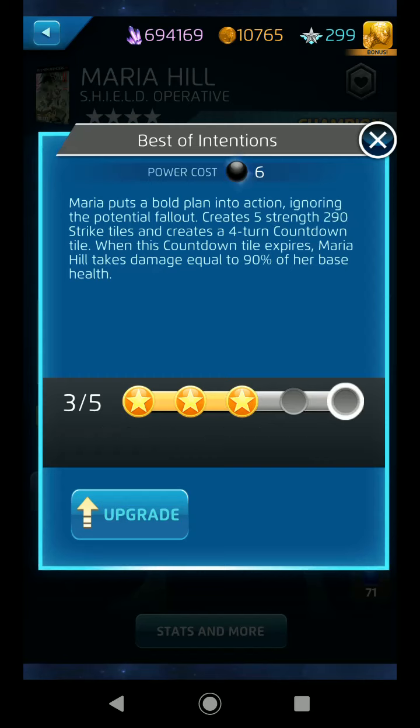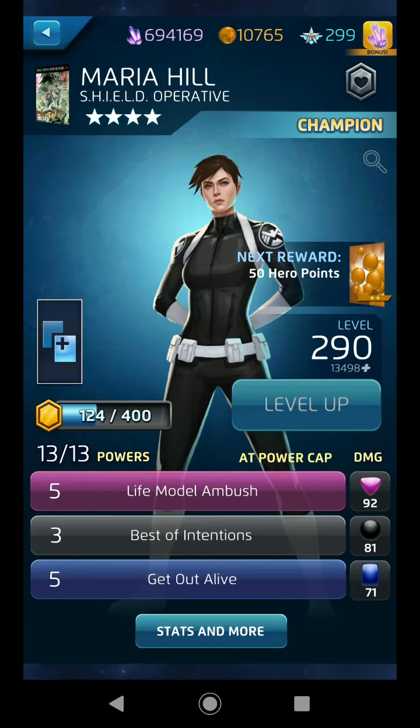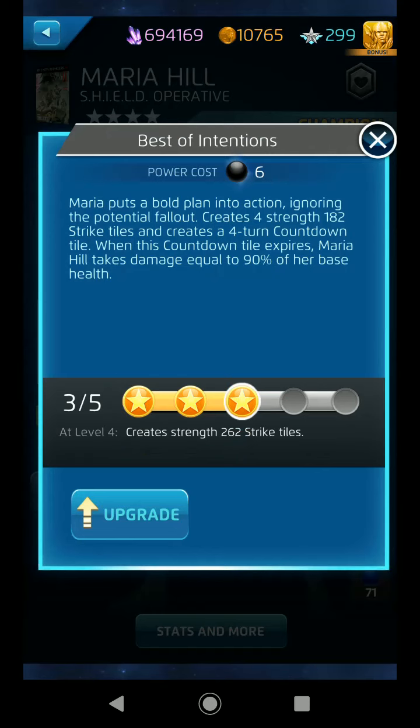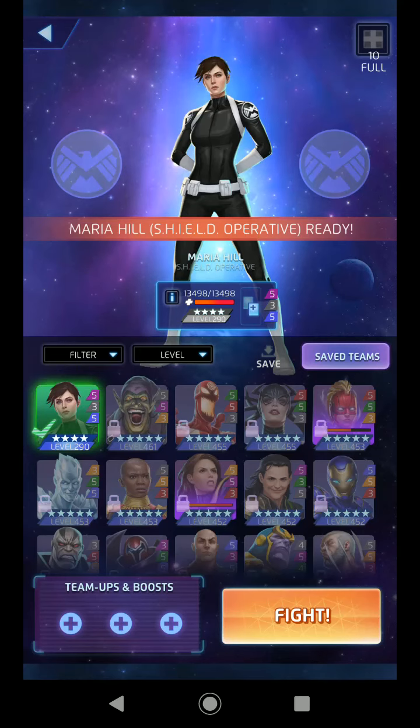I could upgrade this and get more strikes with more strength, but the countdowns don't increase, so I'm going to make the other ones better. Life Model Ambush makes trap tiles which do good damage when either team matches them. Get Out Alive does team damage and turns her invisible, which actually saves her from her own death countdown. So if you cast all three of these in tandem, she's pretty solid — but that's the trick.